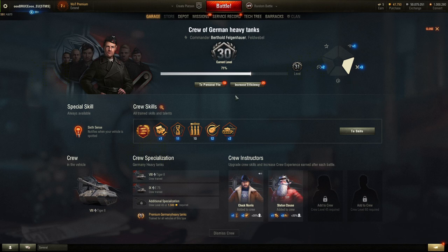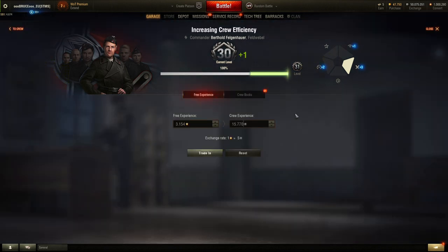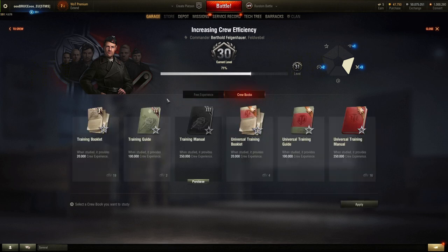The last feature I want to show is increasing crew experience. You can convert free experience to boost crew XP, or click on crew books to use training booklets and training manuals as before. For example, a universal training manual gives 250,000 additional crew experience. Click apply and, as you can see, we just reached level 35 and gained five new skill points.